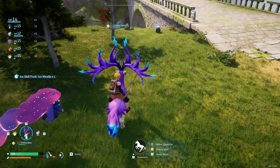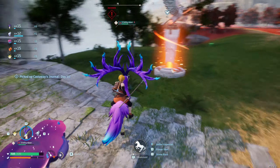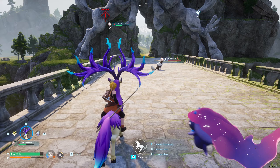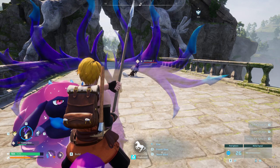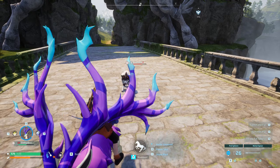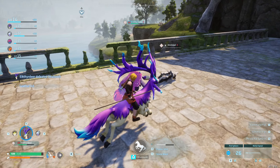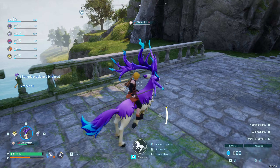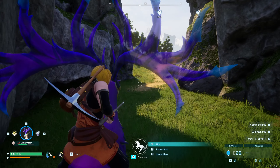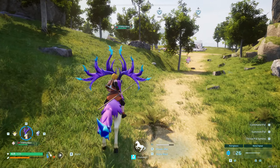Ice skill fruit — Ice Missile. Kind of surprised it's just sitting on the ground there, but I'll take it. By the way, if you weren't aware, if you right-click you can use your melee weapons like that. It might be an easier way of doing it — that's how we figured out how to do it.